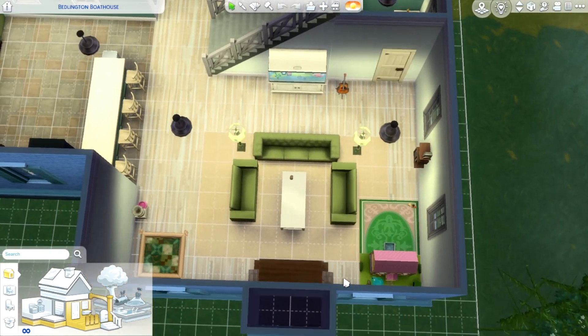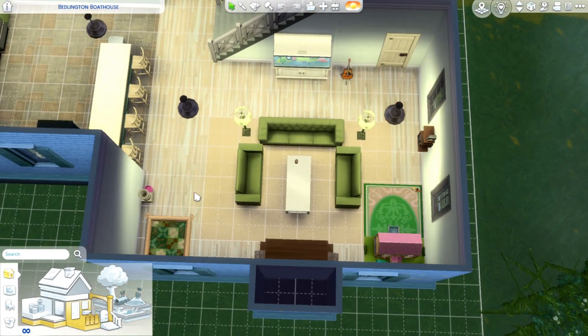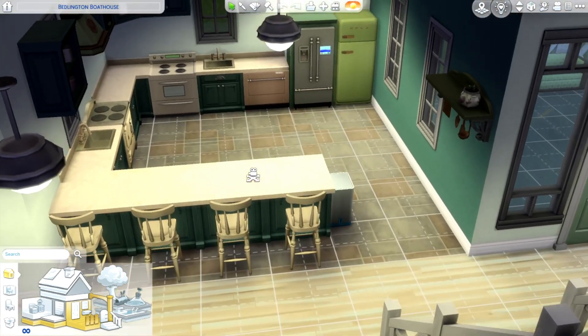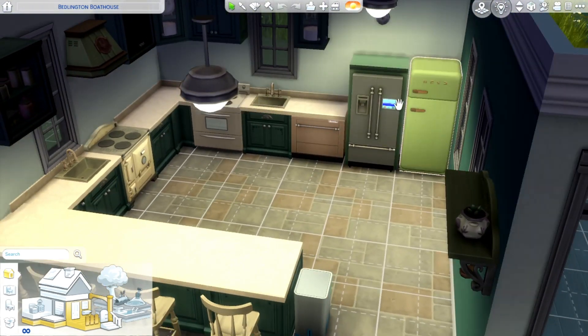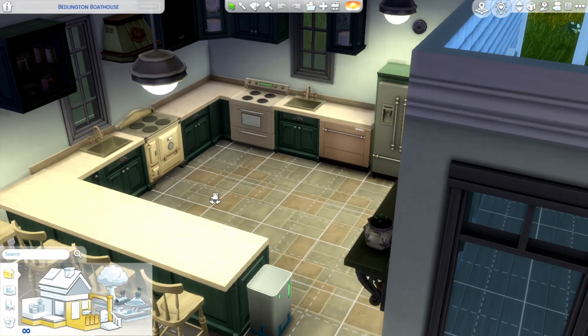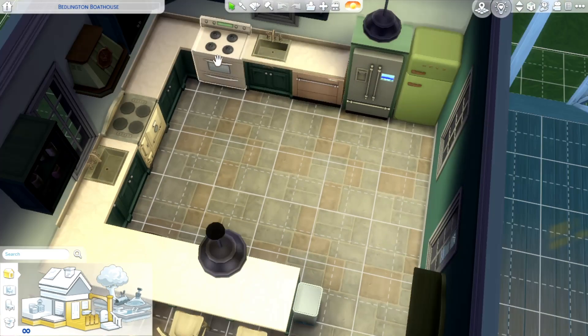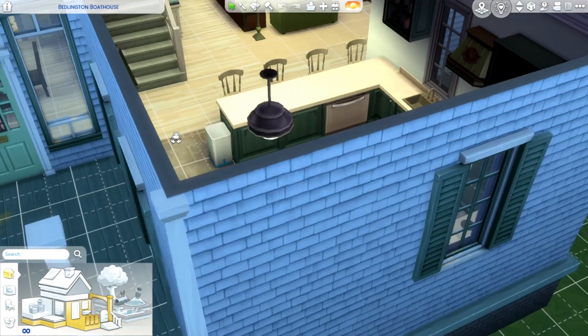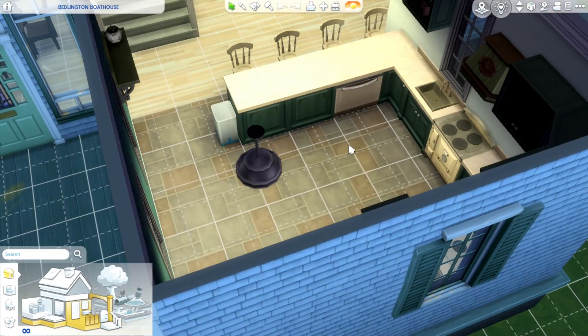We have a nice large living room with a play space for the kid, a big bed. We have a gigantic kitchen. In this kitchen you'll see it has two fridges of distinct styles, so you can tell which one is for dairy and which one is for meat. We also have two stoves, two sinks, and there's one dishwasher — and the other dishwasher is on the other side of the island.